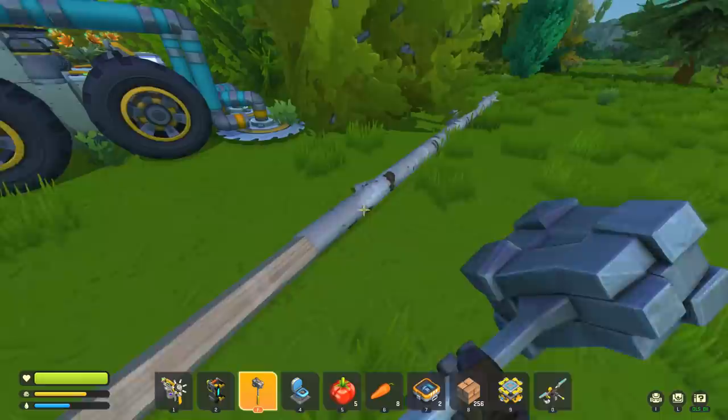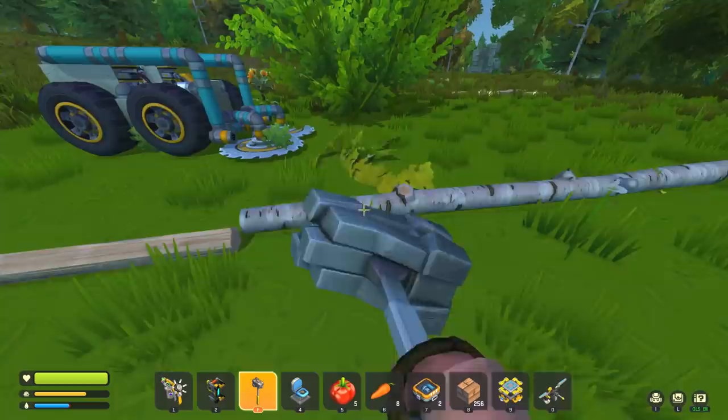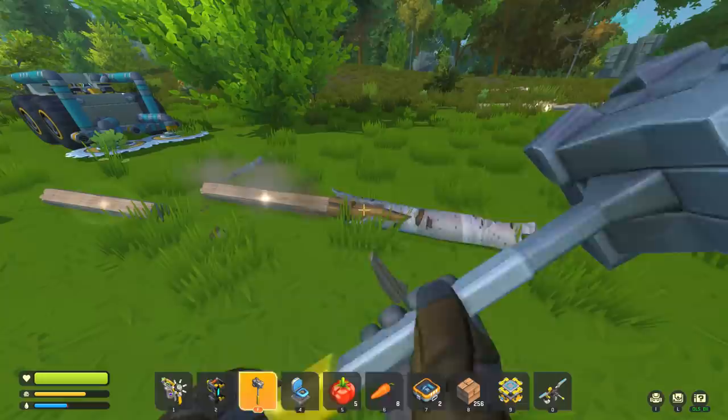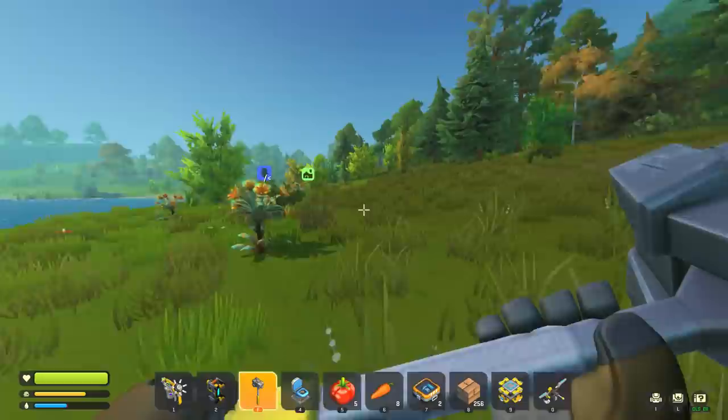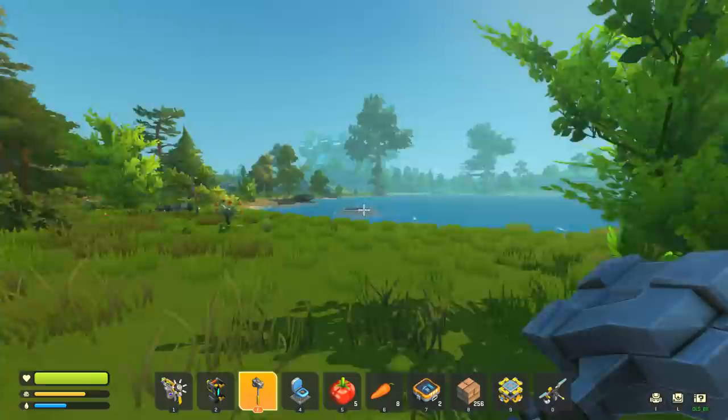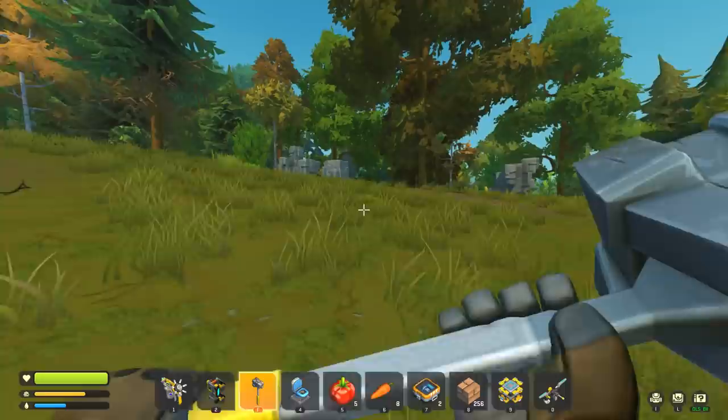A tree fell on the bobcat and the whole vehicle went into the lake — we've got a boat now! Good thing the lift is basically an invincible block — just pick up the vehicle and move it. Looking at the cleared area: we've mulched most of it, lots of bushes remain, but you can clearly tell where the roadway goes. Much better.